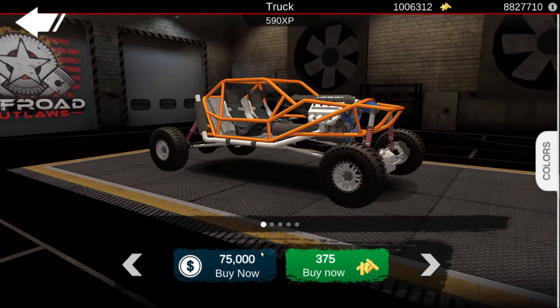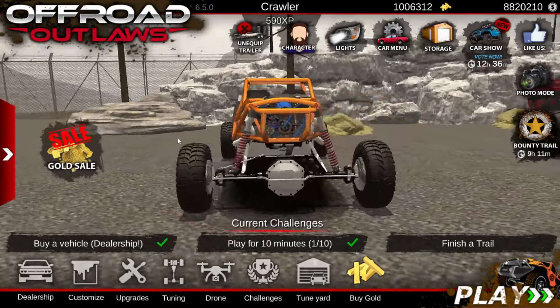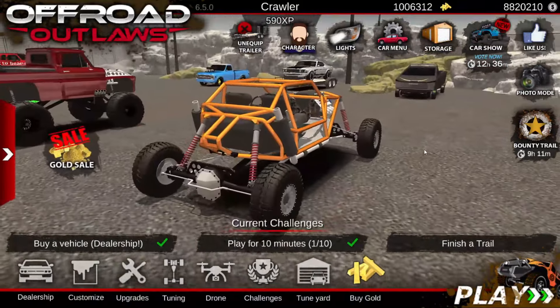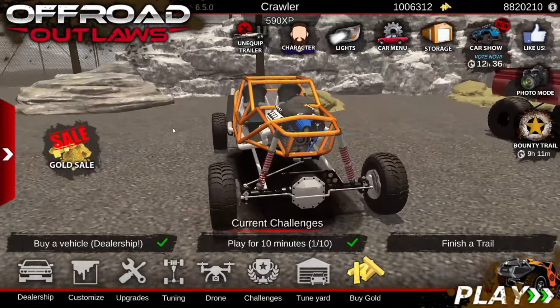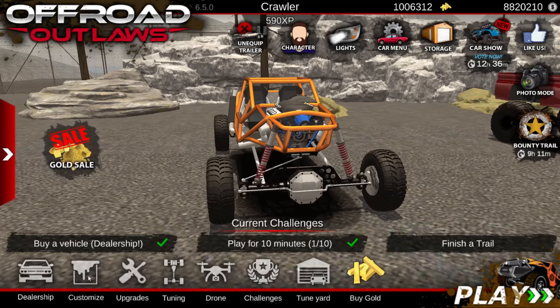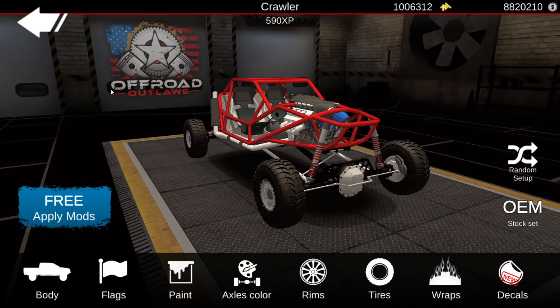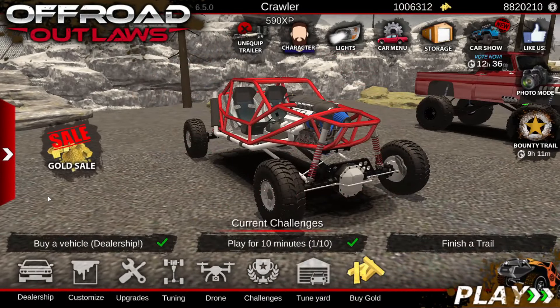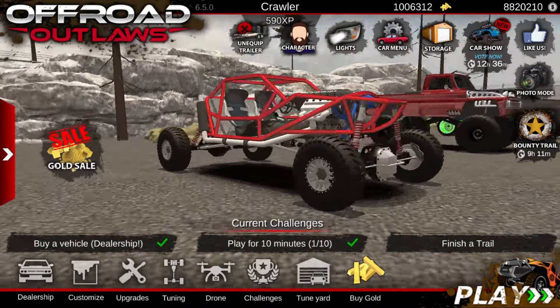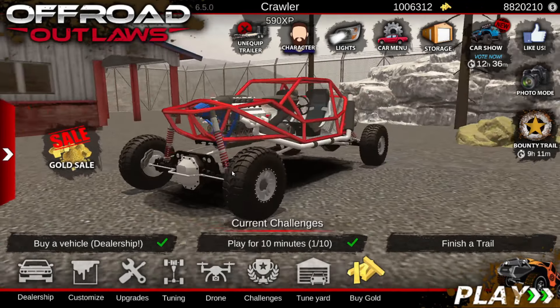Now it's time to purchase it for $75,000 — they are a little bit pricey. But today we're gonna be building the cover vehicle. Now that we already have our crawler bought, let's hop into the build. I'm just going to try to recreate it to the best of my abilities off of the cover picture, looking at my iPhone 11 and the Offroad Outlaws application. First things first, it is red.